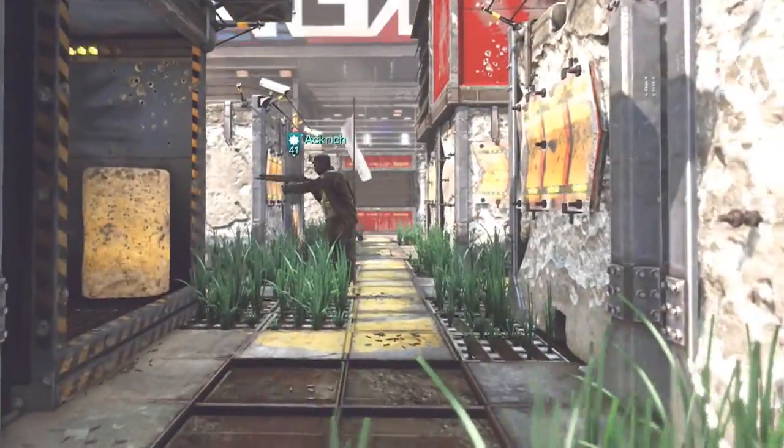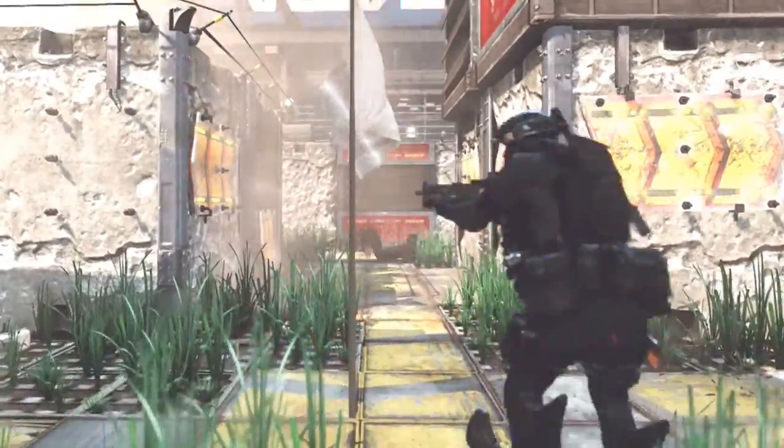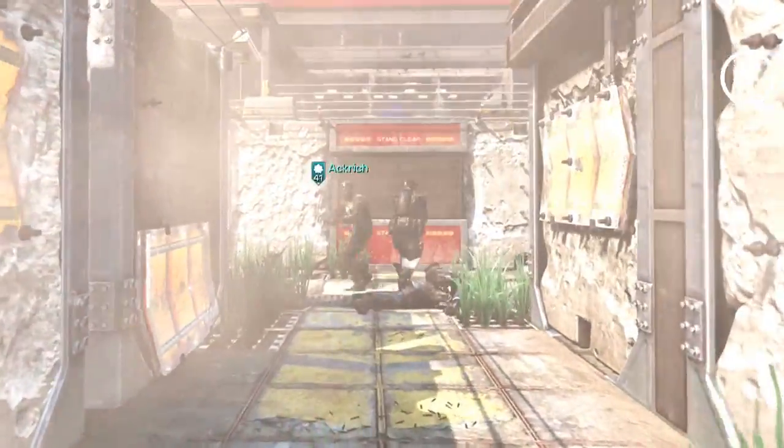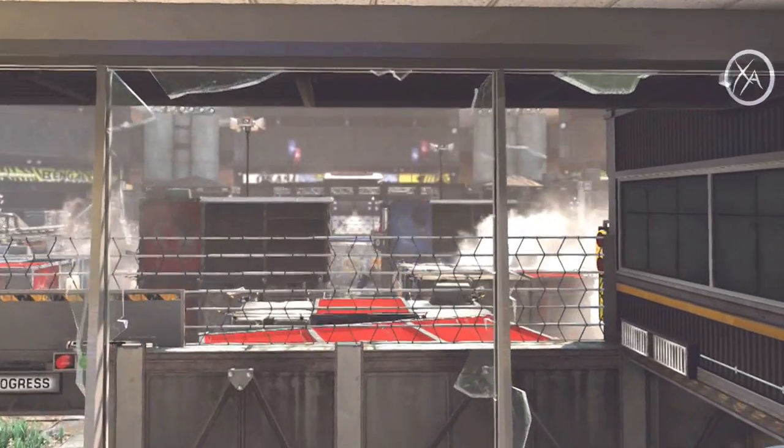What's up guys, my name is Ace and welcome to today's episode of Call of Duty Ghosts Maps Exposed — the series where I cover all of the jumps, spots, lines of sight, as well as dynamic map elements on every map in Call of Duty Ghosts. In today's episode we're going to be covering the first of the Nemesis DLC maps, and that is Showtime. Let's get into it.